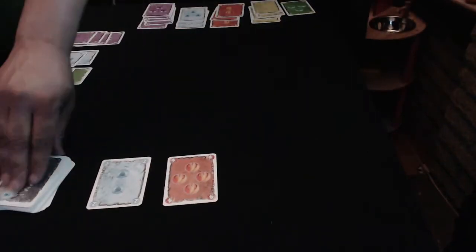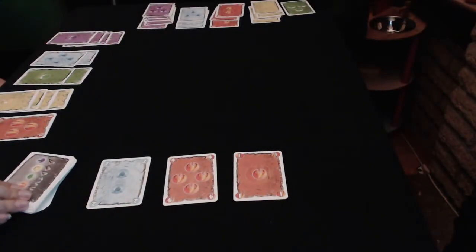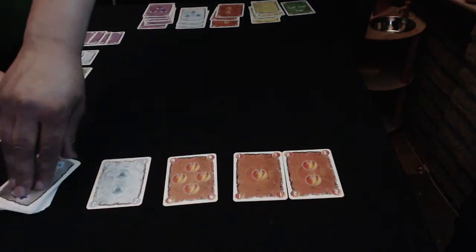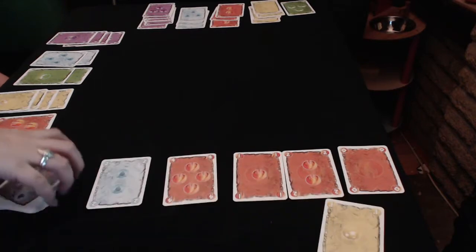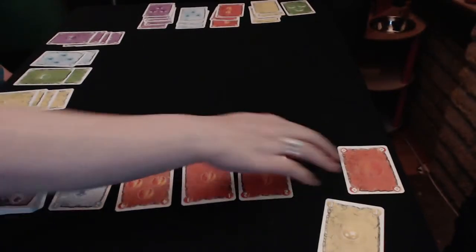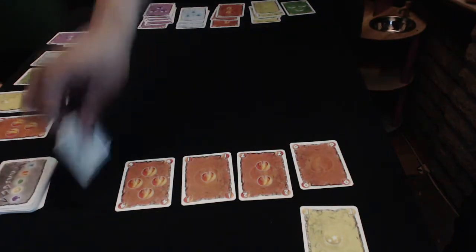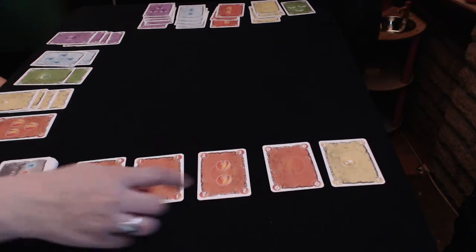We've got six. I'm going to have seven — nine. Nine, there's a zero. It's going to be greens. Probably going to be more than two. I'll go for this — five. Seven, eight. Two and five, seven, eight.